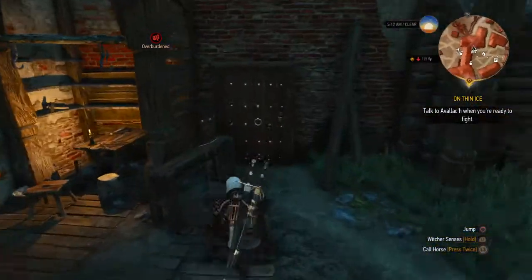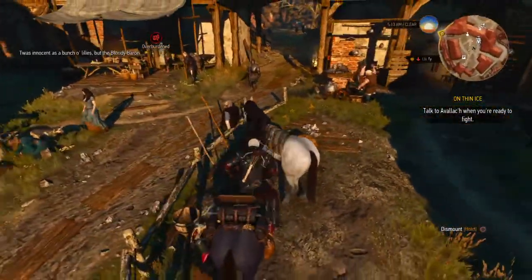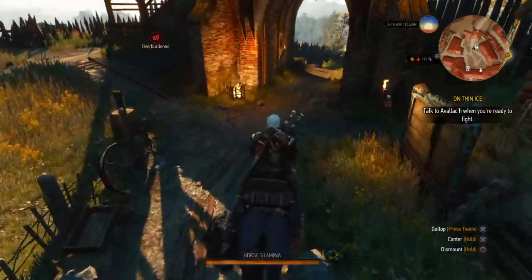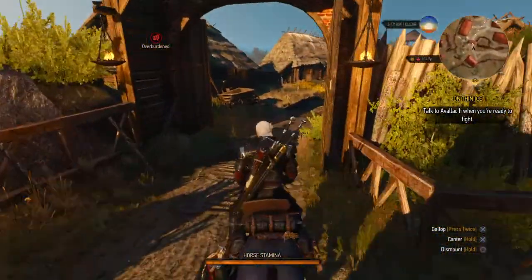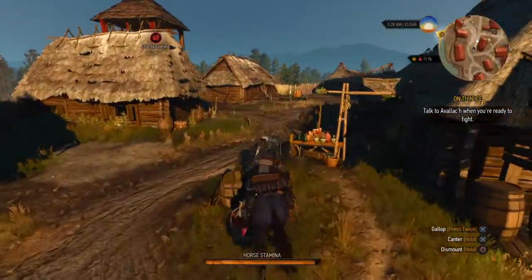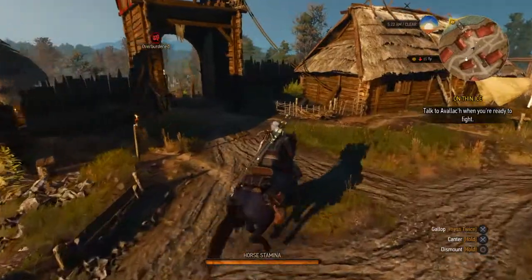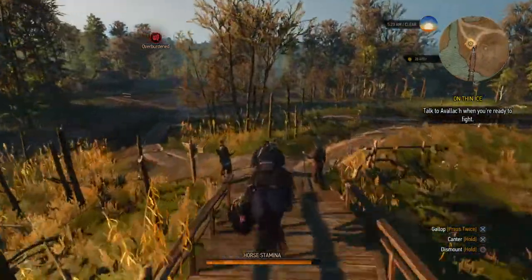I'm carrying every single item I picked up along the way. I usually drop off my items at the blacksmith in White Orchard, because if you drop items in this particular area in Velen, they just go missing. If you leave items with the blacksmith in White Orchard, no matter how many items you leave with them, they'll always be there for you. You can always go back, pick them up, and bring them over to the master craftsman.